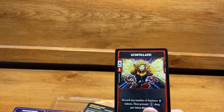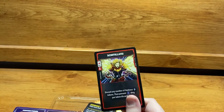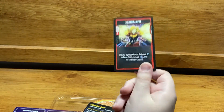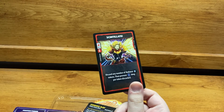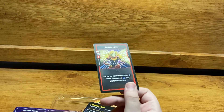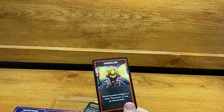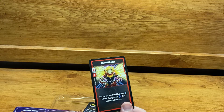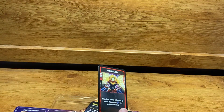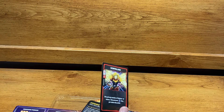The first card to highlight is an Anytime card called Skintolate — though tell me in the comments if you think it has a different pronunciation. It costs zero CP. You discard any number of Radiance tokens — up to your stack limit of two — and prevent three damage per token discarded. Even with just one, three damage prevention is solid, and with two you prevent six. It's a free version of the classic damage-dodge card.